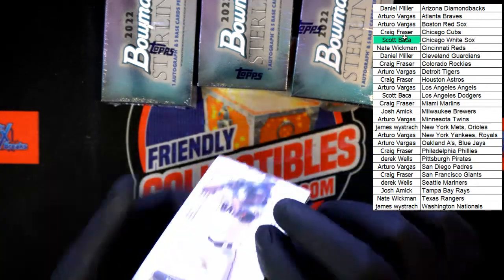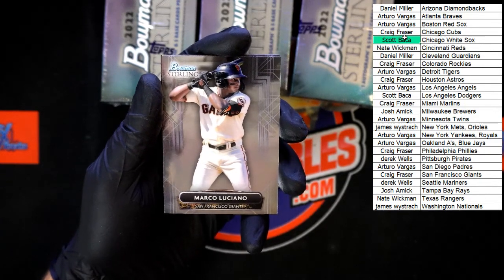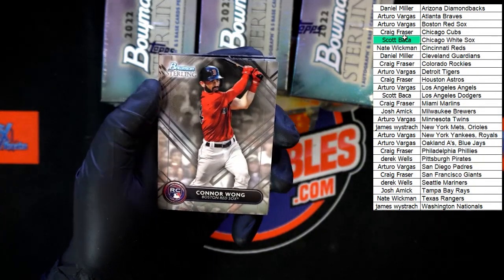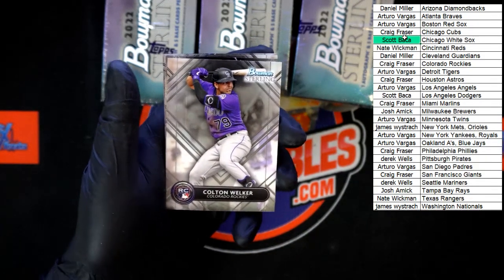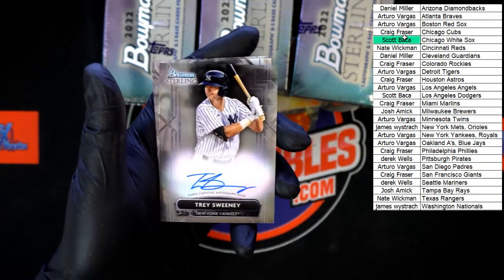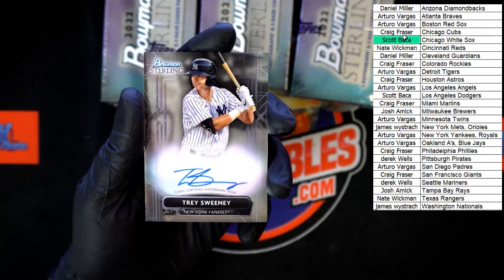Next box slash pack — who do we have here? Marco Luciano for the Giants, going to Craig F. Behind that, Conor Wong for the Red Sox, going to Arturo V. Behind that, Colton Welker for the Rockies, going to Craig F. Behind that, Trey Sweeney for the New York Yankees — who's got the Yankees?